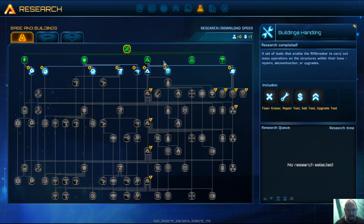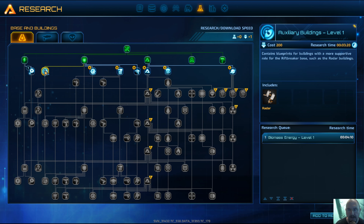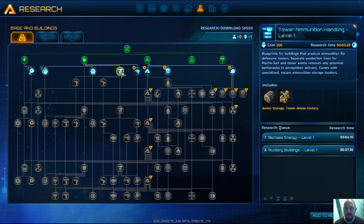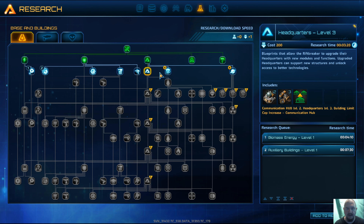Here's the research tree. Now this looks like it's got a ton of stuff seeing as we got two trees, but no need to worry. I double click that — that is good to have. That is also one I want to research. Repair is also one I want to research, and ammunition handling, central towers level 2, headquarters level 3.